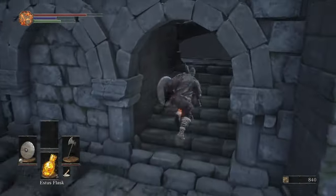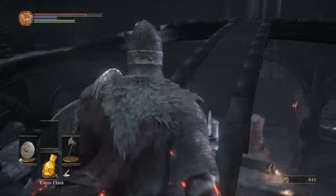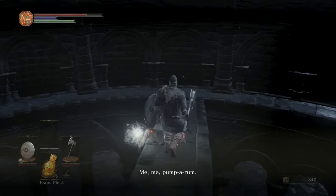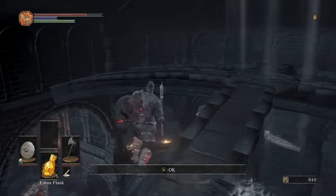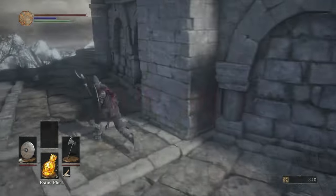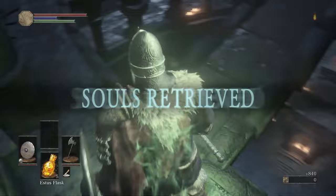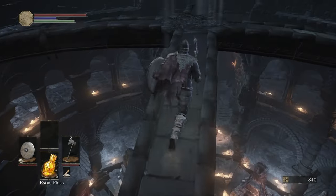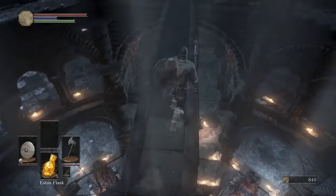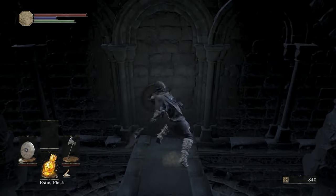Now let's make our way up into the very top part — you can see the bonfire way down below. This item right here is an Estus shard. So gravity strikes again, I am now back at the top of Firelink Shrine. I just picked up that Estus flask shard and at the end you can kind of see directly above that big throne, the invisible wall.